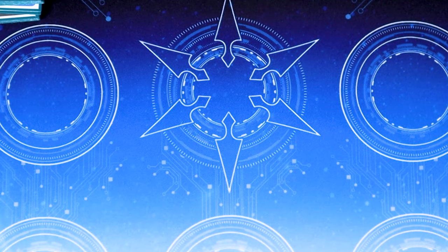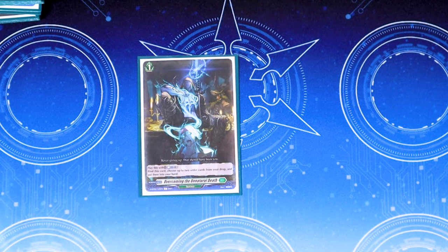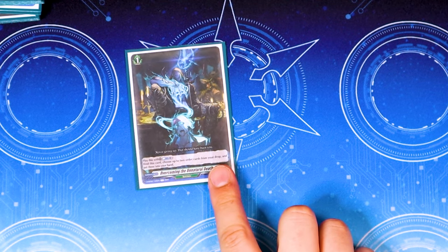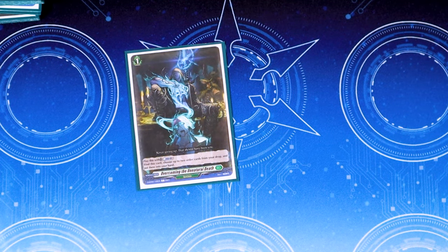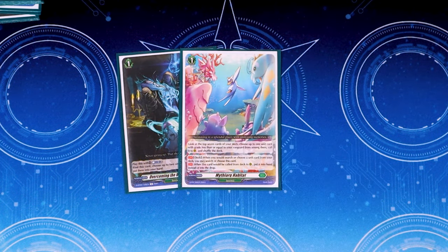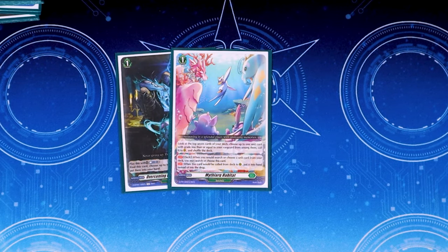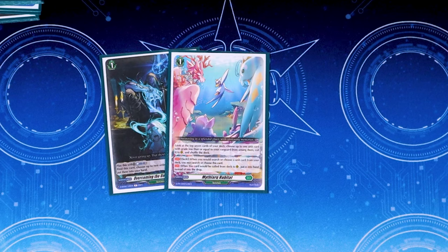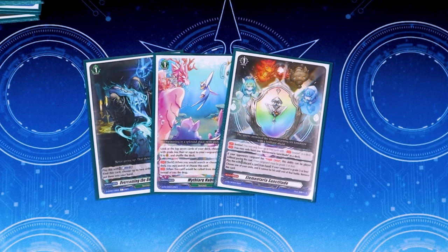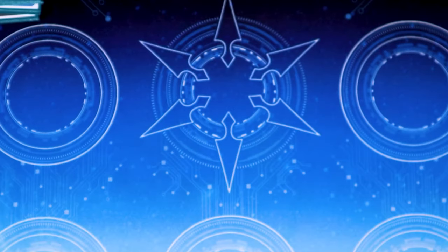For the grade 1 order cards: one copy of Overcoming a Natural Death — Counterblast one, bind this card, then choose up to two orders from your drop zone and put them back into your hand, helping with recycling while the card itself fuels your bind zone. One copy of Mithraq Habitat — play it, look at the top seven, call something, and with Alchemagic you keep using it to thin your deck. Lastly, one blitz order Elementarius Sanctitude as our fourth sentinel — pretty standard.